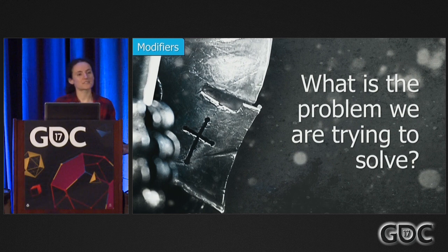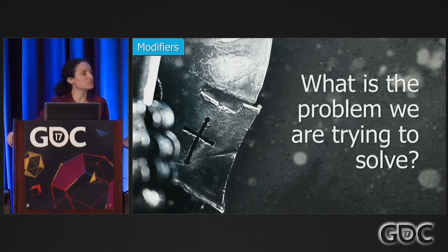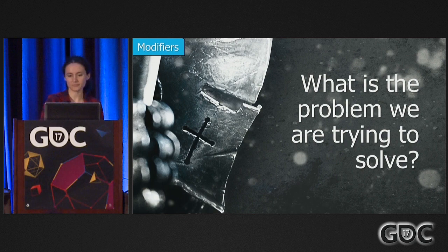So, what's the problem that we were trying to solve with the modifiers? Essentially, all the systems I've talked about are all very similar — they're all trying to affect gameplay in very similar ways. Originally, the system was developed for the feats, and we knew we were going to have about 72 unique feats. But we weren't sure what was going to go in those feats, so we needed to make our systems very open and data-driven, and allow for experimentation.